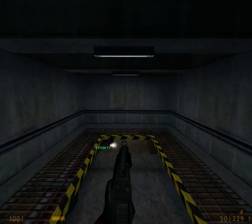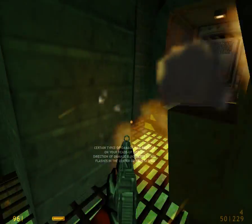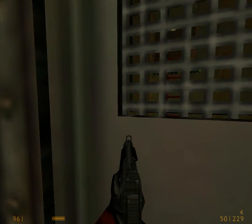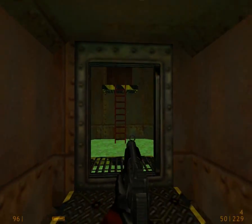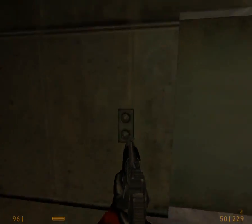If you pass through fire, proximity to radiation will activate the Geiger counter and radiation display. Biohazards are also indicated with an alarm cycle. Please advance to the next area.